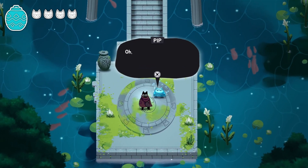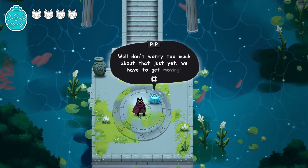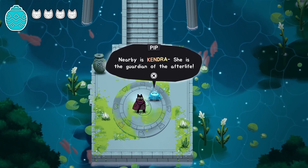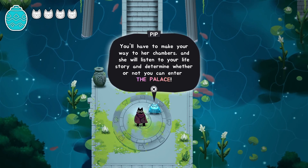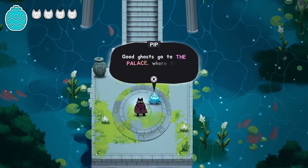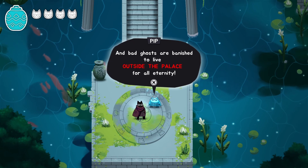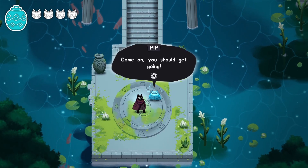Our character realizes they're dead. Pip apologizes for not leading with that and says not to worry too much. Nearby is Kyndra, the guardian of the afterlife — we have to make our way to her chambers. She'll listen to your life story and determine whether you can enter the palace. Good ghosts experience never-ending bliss; bad ghosts are banished outside the palace for all eternity.